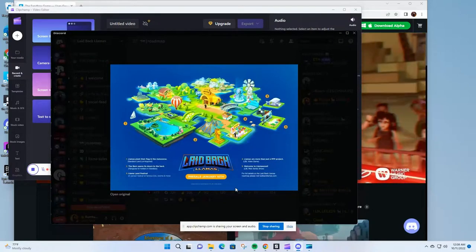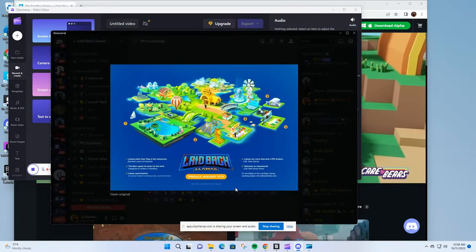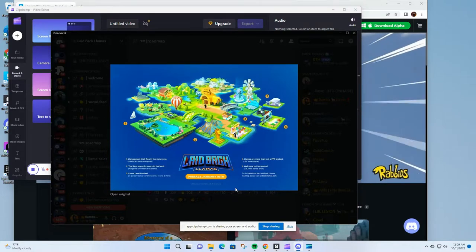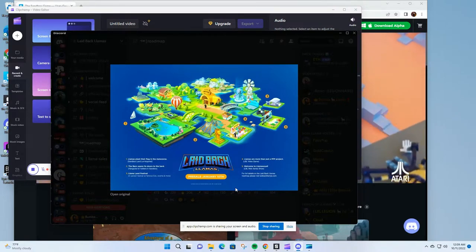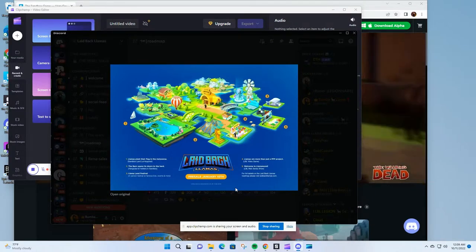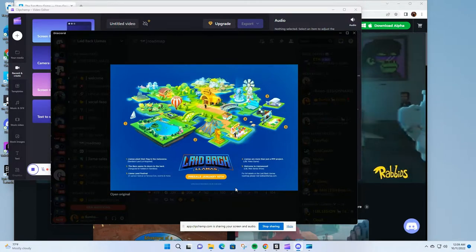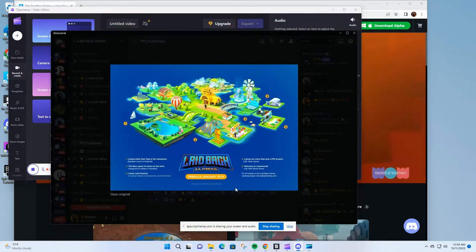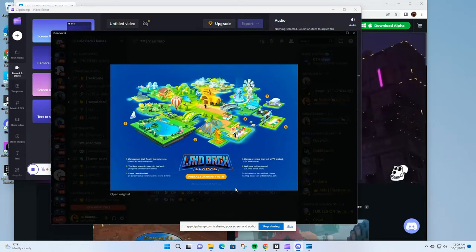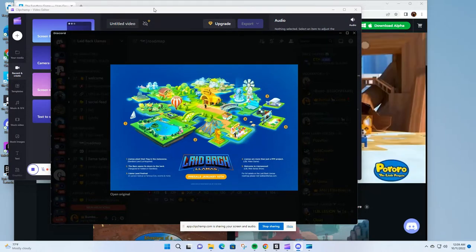Yo yo yo, what is up llamas, what is up sand fam, what is up metaverse explorers — it's Boomba here coming to you with another video. Today's video we're going to be touching base on a little bit of the basics — how to get started into the Sandbox Game Maker. For a lot of you that want to get into Llama Land, this is how and what you need to do. Right here you can see a little bit of the Layback Llamas roadmap — as you guys know, the llamas have a new home inside the game maker called Llama Land.